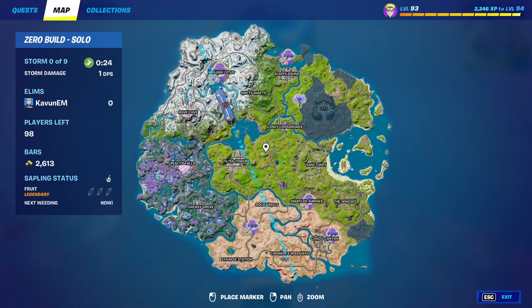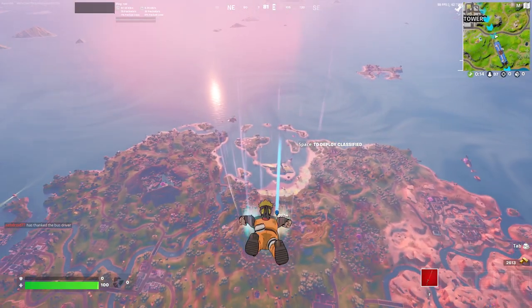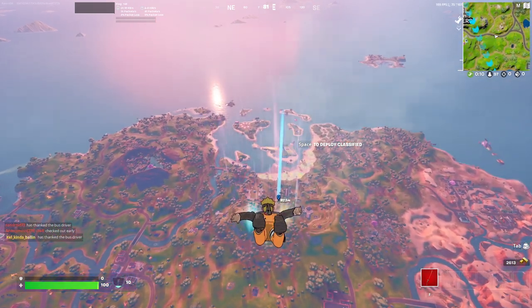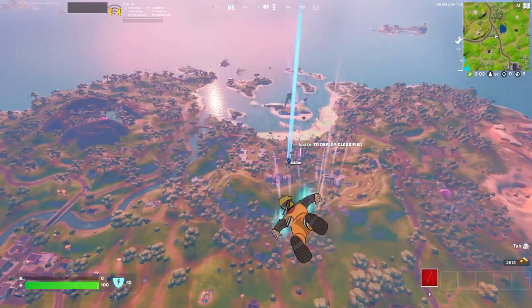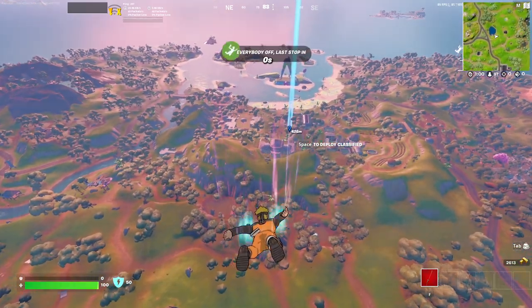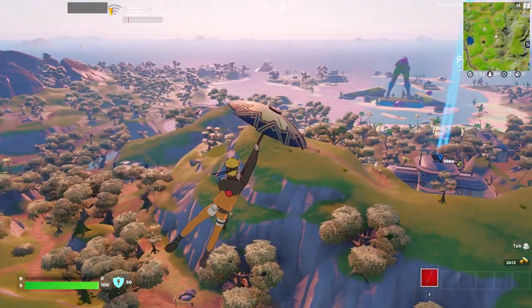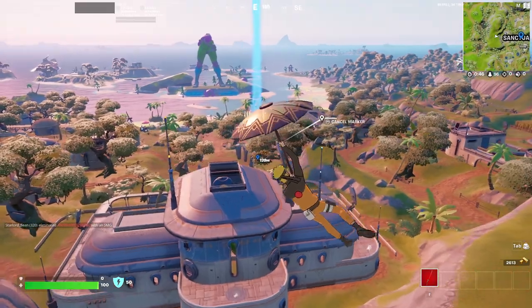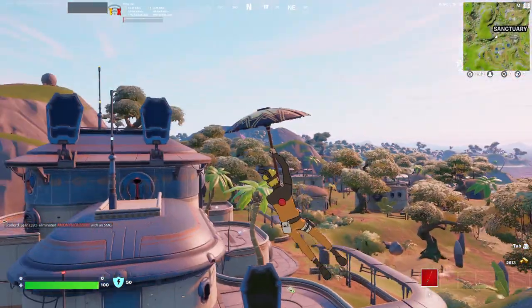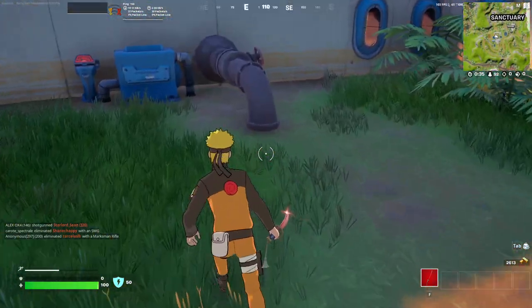There's even more locations, so make sure you guys don't leave the video. There is a low chance you can get the item at some locations, but there are higher chance locations. So I'm just going to make my way to the Sanctuary, land there, and show you every single location you can get this item and basically how to get it into your inventory in every single one of your matches. I'm going to hide at a location so I don't get eliminated.